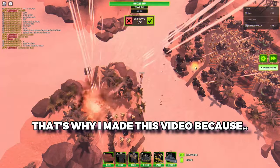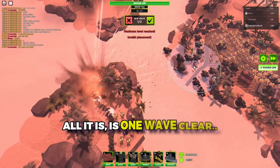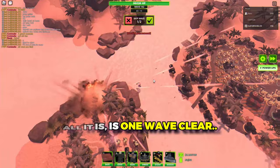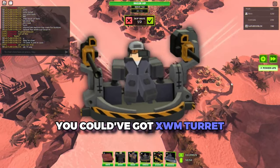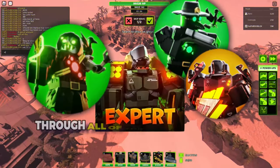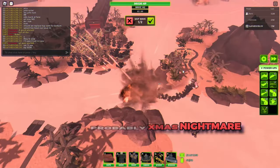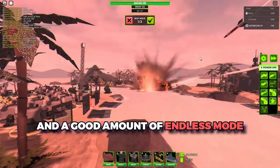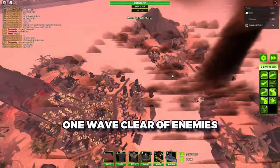That's why I made this video — because it costs 50,000. And think about this: all it is is one wave clear. That's literally it. For 50,000, you could have got XWM Tarot or Golden Ranger and some supporting towers, which is enough to not only carry you through all of the base game modes, but also probably X-Men's Nightmare and a good amount of Endless Mode. But instead, it is used to purchase this one wave clear of enemies.